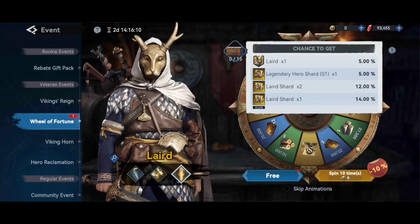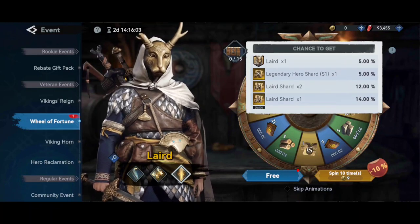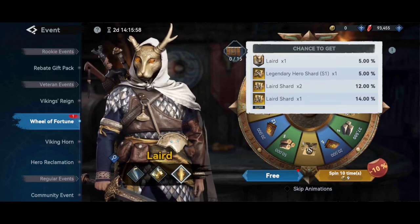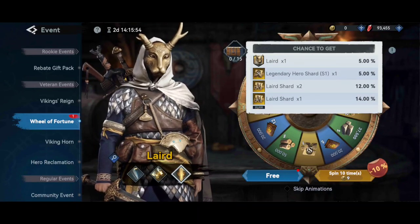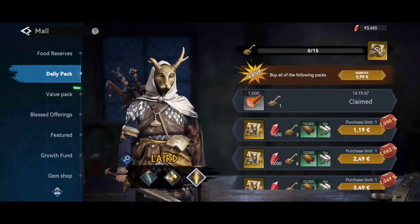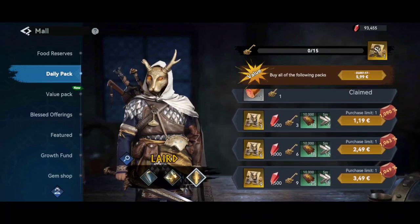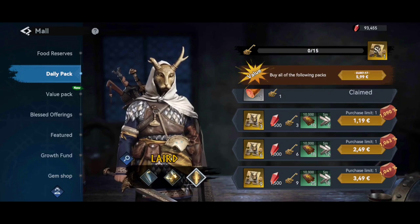Why is this event very good? Because as you can see, the drop rate is very high for Lead. If you already have Lead unlocked, you're gonna get 10 shards; if not, you're gonna get the Lead hero and unlock it. As a free player, if you can't get the Lead shards here, you're gonna have to buy the daily pack — that will cost about 6 bucks, depending on your country.